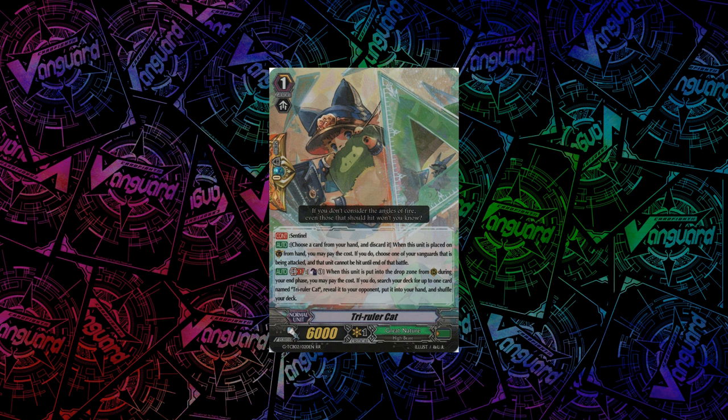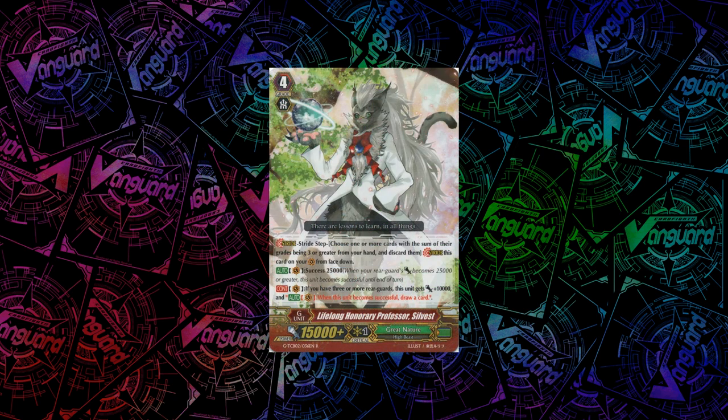Next up is the special perfect guard which is Tri-Ruler Cat. Its skill is on GB1: when it's put into drop zone from rearguard circle in your end phase, Counterblast 1 — if you do, you search your deck for up to 1 card named Tri-Ruler Cat, reveal it to your opponent, put it in your hand, and shuffle your deck. So instead of returning to hand directly, he basically searches out another one. Why it's fine is because you're going to recycle him anyway with Great Nature — they recycle a lot of stuff from drop zone nowadays, so you essentially have infinite perfect guards. Also Lifelong Honorary Professor Sylvest finally got a playable grade 4 form — he has Success 25k, plus 10k if you have 3 or more rearguards, and the skill he inherits is: when you become successful, you can draw an extra card. A nice stride you can use as a first stride — some people play him as a one-off.